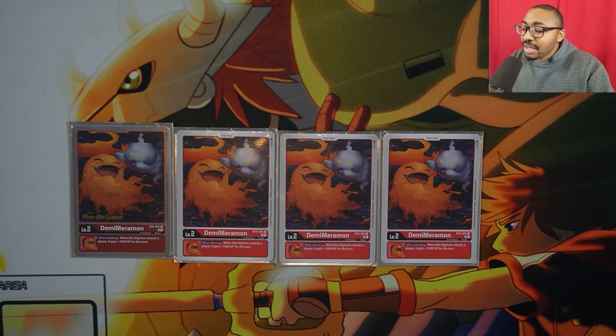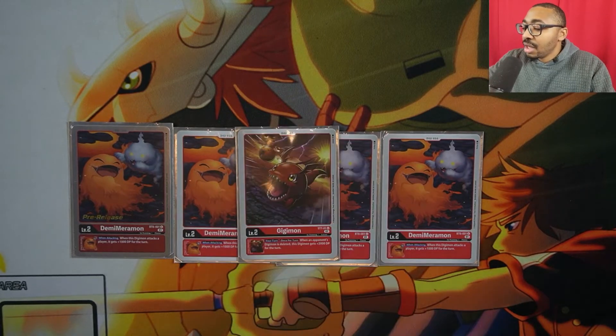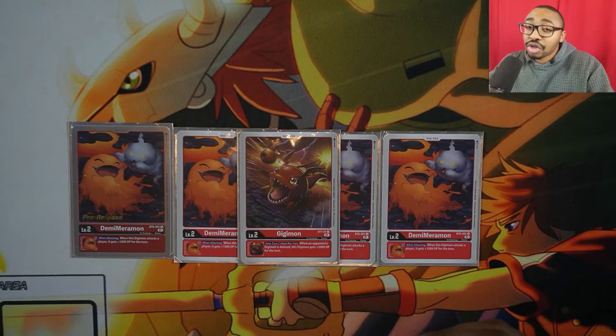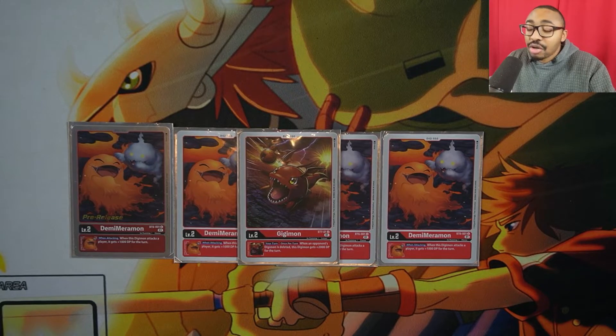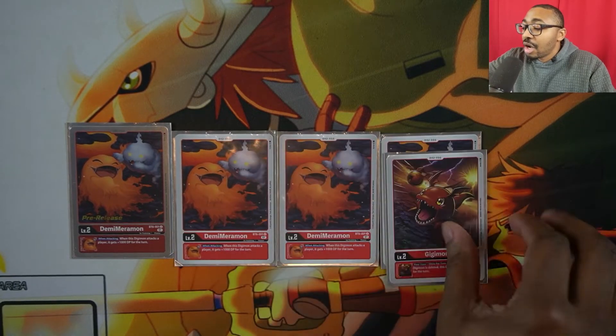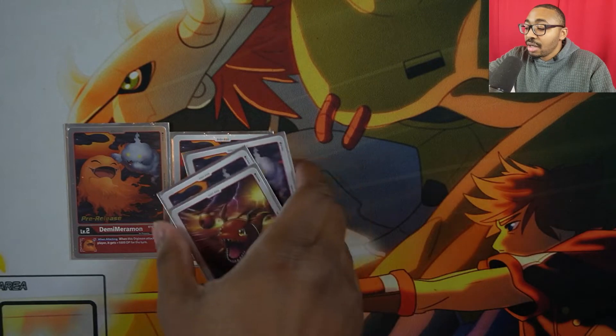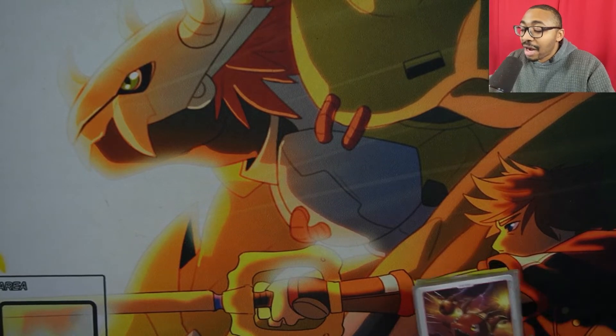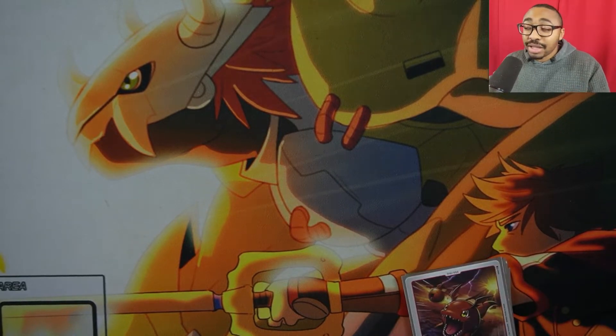The next and last egg we play is GGmon, the egg from the starter deck. This egg is really cool because on your turn, once per turn, when an opponent's Digimon is deleted, this Digimon gets plus 2,000 power. With the Shoutmon ability we're definitely able to kill our opponent's Digimon on our turn, so we can get this power advantage — which is fantastic.